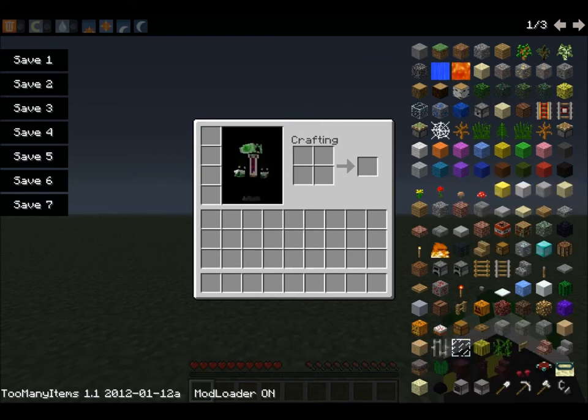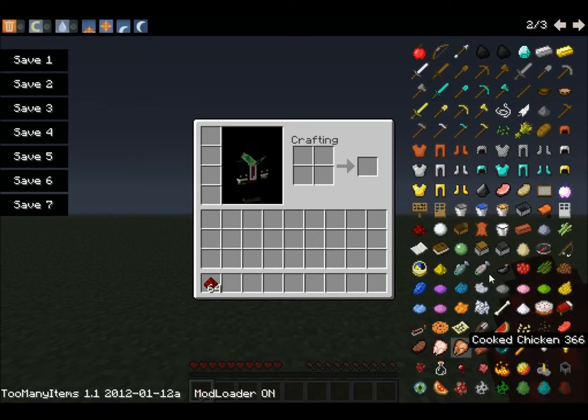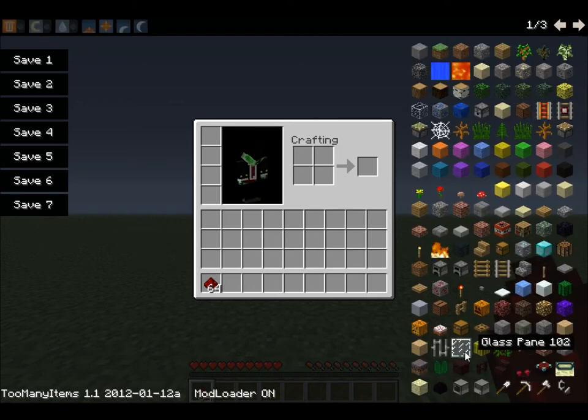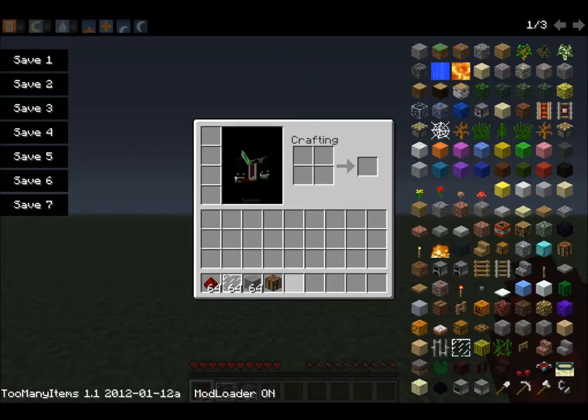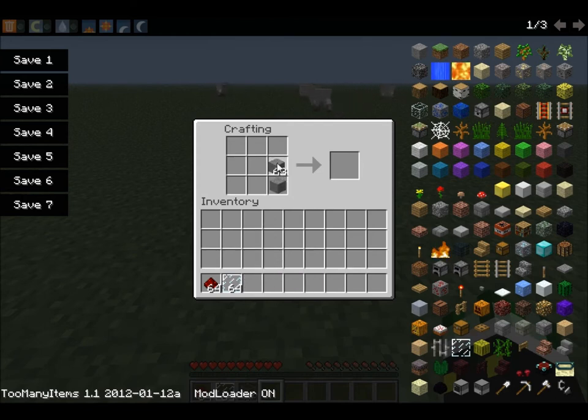What you need for your computer is redstone, a glass pane, and stone. Grab a crafting table and I'll show you how to make the two basic ones. For the computer, place stone like this, redstone in the middle, and a pane on the outside. You'll get a computer with ID 207.